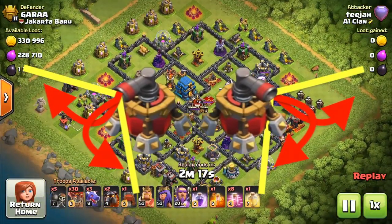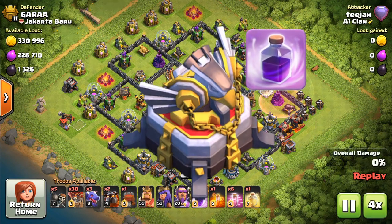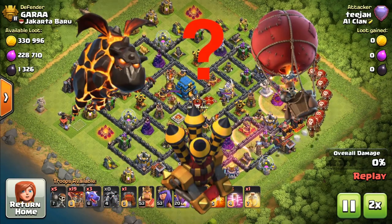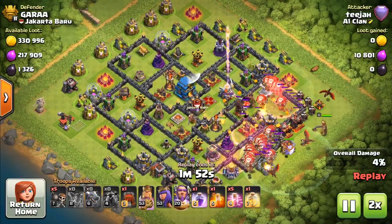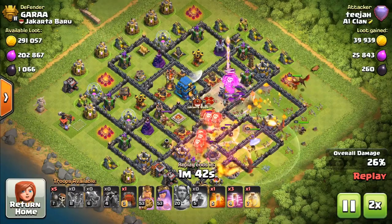Here we go. First thing: can you see where the air sweepers are? Next, you've got to check to see where the Eagle Artillery is and make sure you've got a rage spell to take that out. The last thing: where are your air defenses? Because this is going to determine whether or not you drop a lava first or whether you drop your loons first.